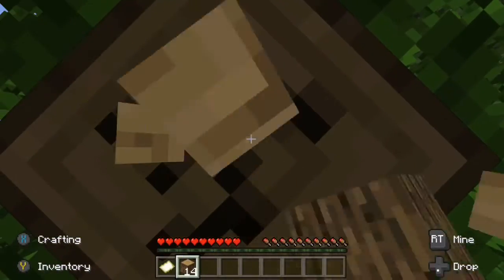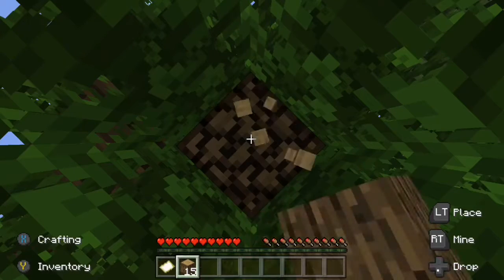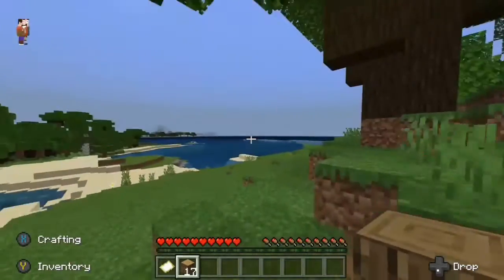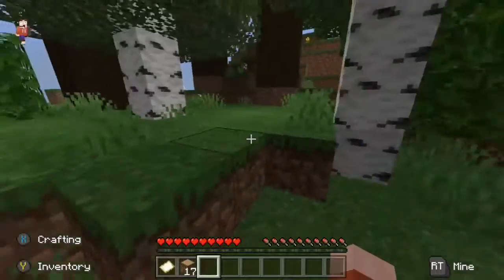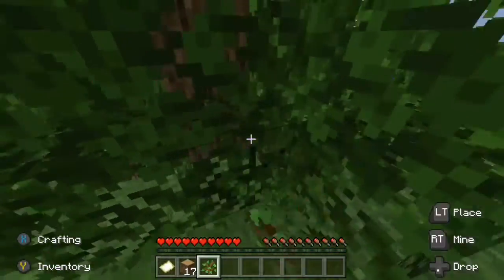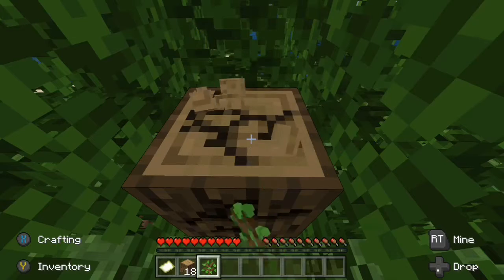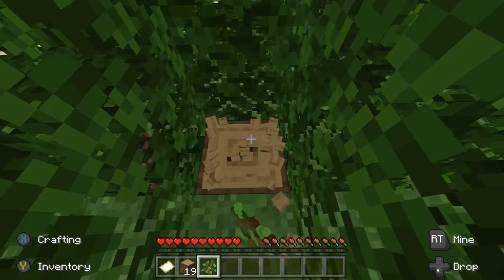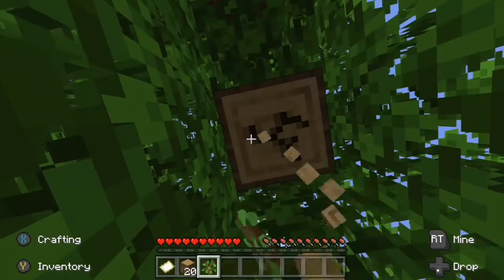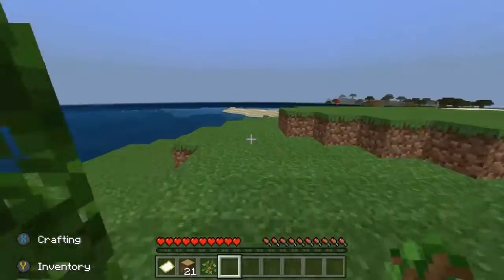There are no animals, which is kind of weird. I'm pretty sure mob spawning was on, not off. Just a few more pieces of wood — I have 17, probably close enough. Is this even a tree? Yeah, okay. I'll just get this one and then I'll make some tools, maybe dig into a mountain for a house. Won't find coal probably, but 21 pieces should be enough.